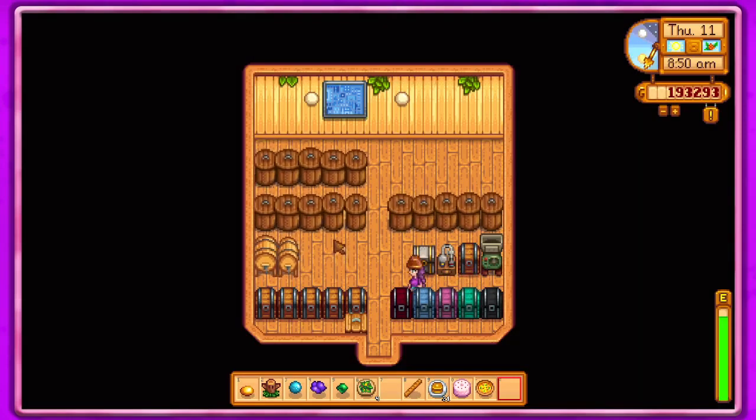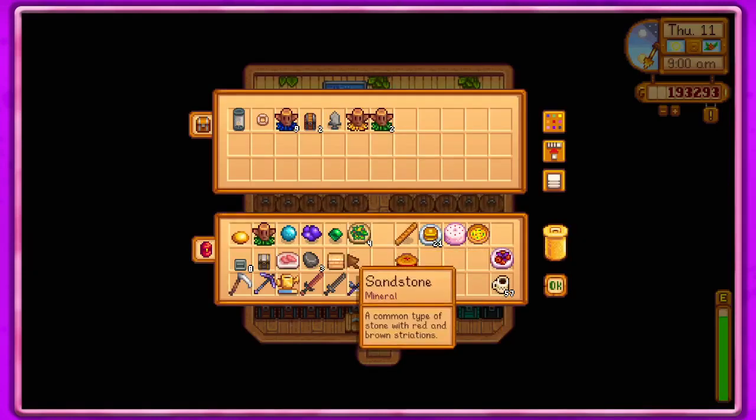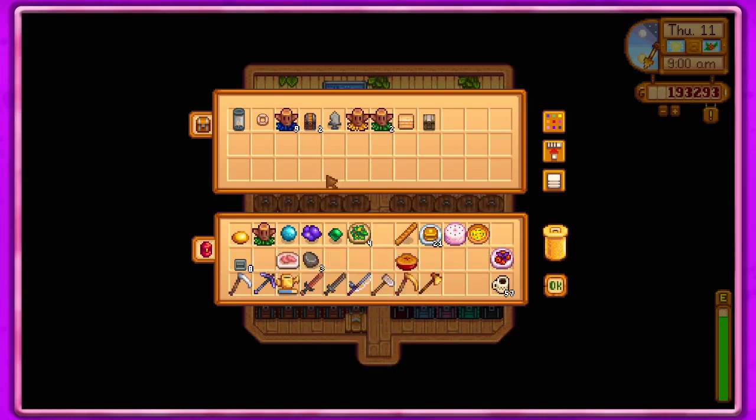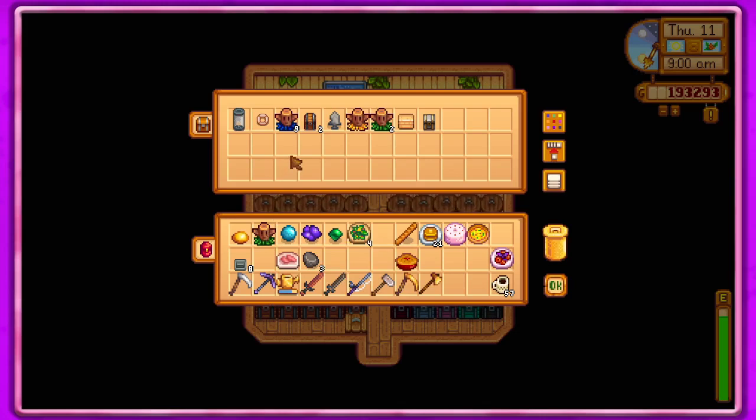I'll just put this in here. Sandstone — I don't know what to do with this chest, actually. I don't know if we need it at Ginger Island, we'll keep it here for now. The staircases we just need when we go to the mine, but we'll see.